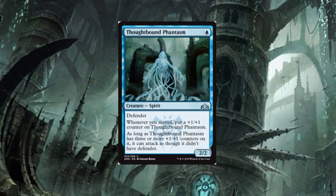This card however is not basic — Thought Bound Phantasm. And no, this is not the uncommon I was talking about. It is a one-drop creature, Spirit, with Defender — as a 2/2, already we're off to a really good start. When this card finds its way into certain control builds, especially those around the Surveil mechanic, you'll see playsets of it in those decks. Whenever you Surveil, put a plus one/plus one counter on Thought Bound Phantasm.